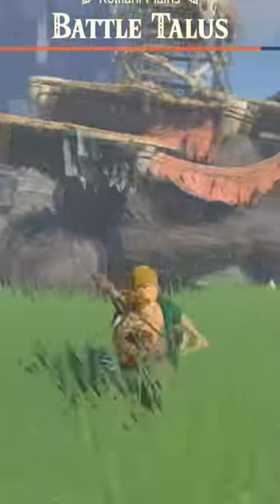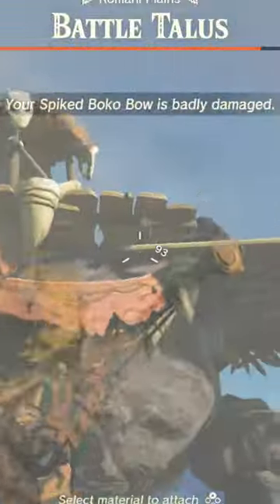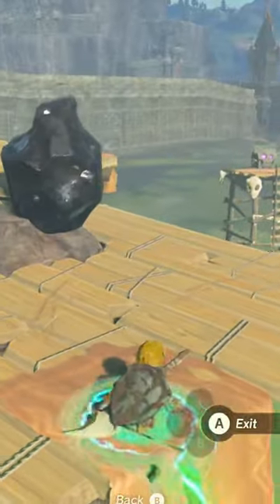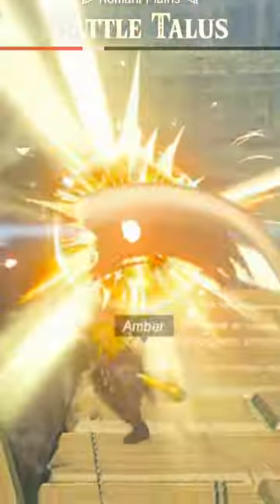What you want to do is stun the battle talus by either using Recall or shooting the black stone with an arrow, then go up to one of the outcroppings, use Ascend, get up to the top, and start hammering away at that black stone. With this method, you should be able to get a battle talus down with one to two cycles of this strategy, so good luck.